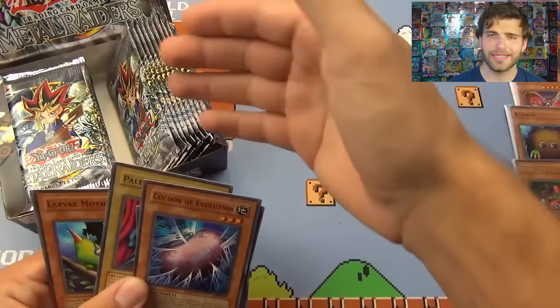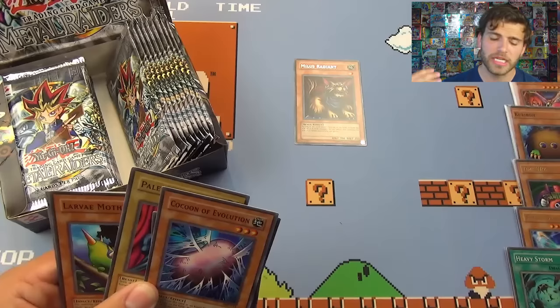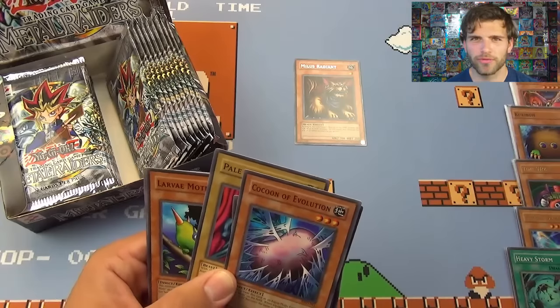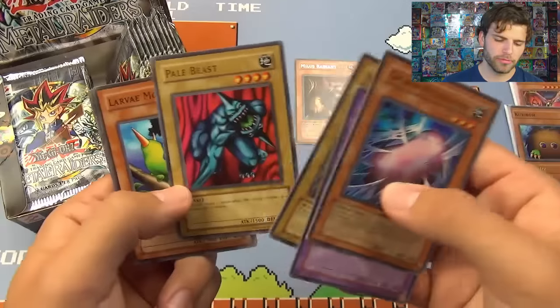Because it has the classic Konami symbol, that means it's from around 2002-2003. This is the unlimited printing of the packs, so it's not like the reprint where there's a rare and a foil in the pack — just an FYI.